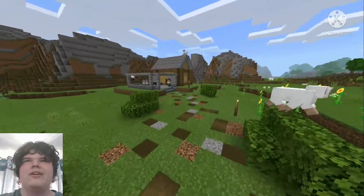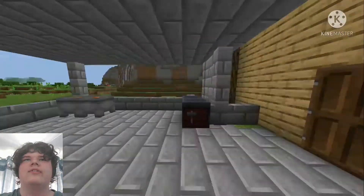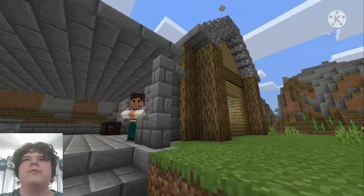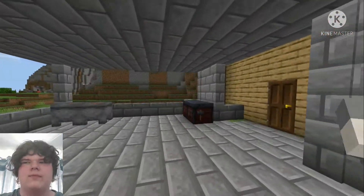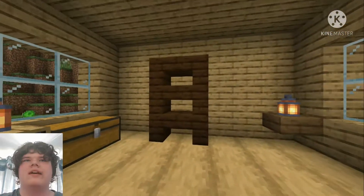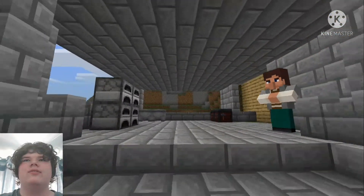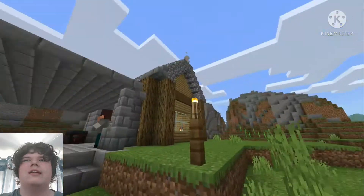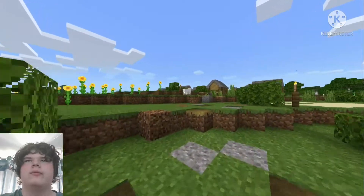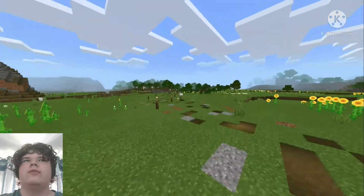Over here is the blacksmith. We've got Owen Daniels, the Linter blacksmith. I tried to base this off of the actual blacksmiths that are in villages. Inside is where he lives. I think I did a pretty good job, though this outside bit does need a little bit of an overhaul. The house itself is fine but that little exterior area should probably be revamped.